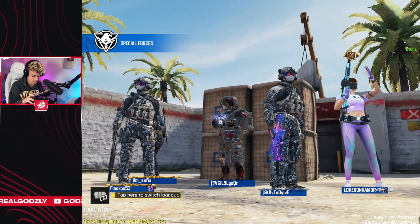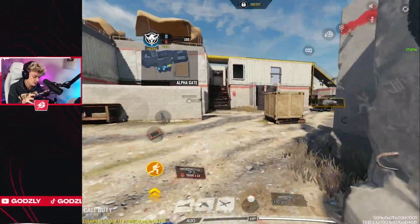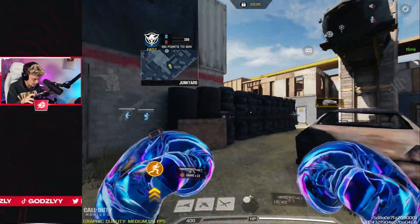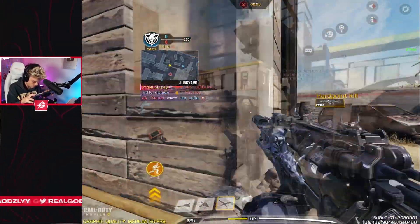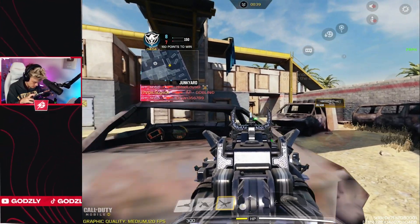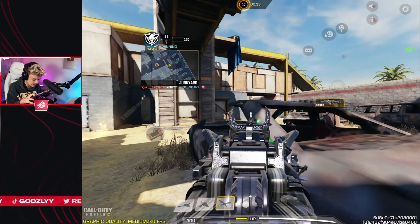Shoot house — let's go. It's Hardpoint, not Search and Destroy for this game, so I don't know if I'm going to use my heartbeat sensor that much. But I will try to prioritize throwing down that trip mine, because who is going to be running the anti-trip-mine perk in this game, right? I put my trip mine in a pretty bad spot to be honest.